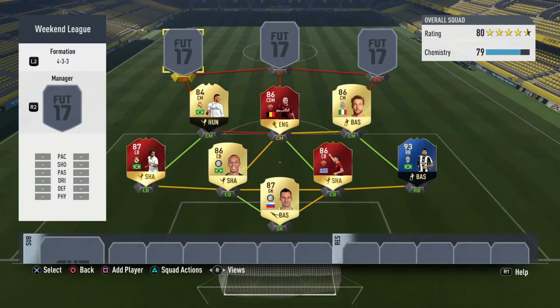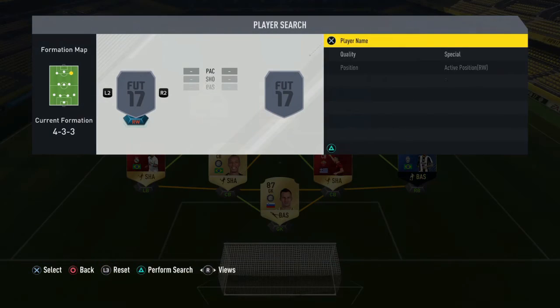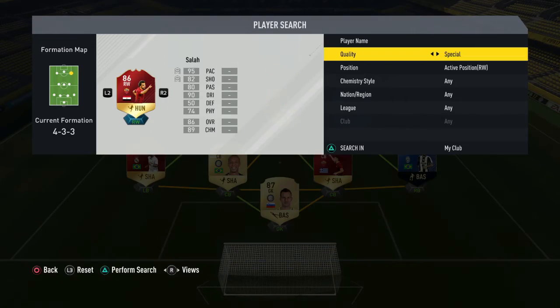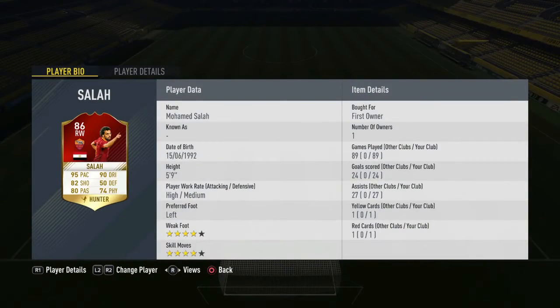Going to the forwards — this is where it really looks nice. An 86-rated red card Salah with a hunter card, putting him up to 99 pace. Incredible card. He's played 89 games — his stats don't look that great on paper but I've played with this card and it's absolutely incredible in game. Mohamed Salah is one of my best players; he's probably as good as Messi.